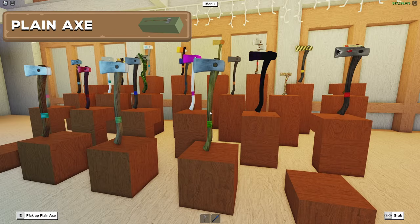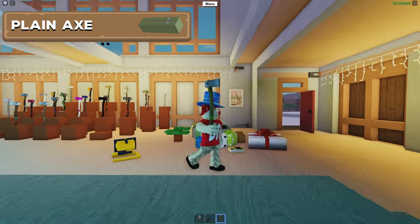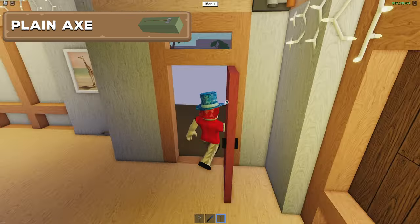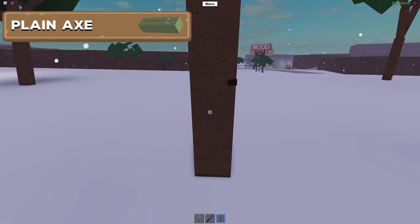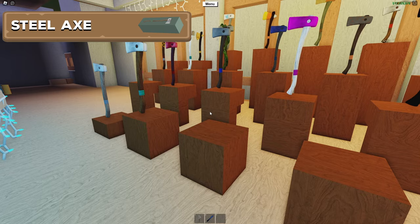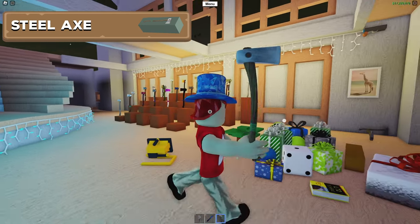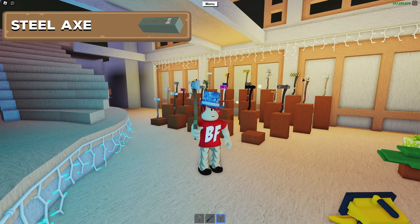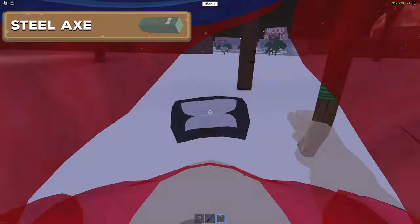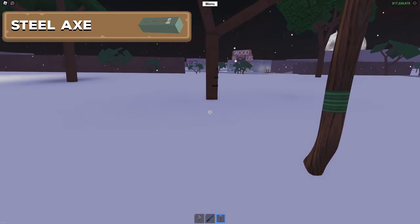Next up is the Plain Axe, which you can also buy from Wood R Us for $90. It's not that great of an axe — it's a good starter axe, but we can do two chops on the oak tree just to remind you of how terrible it actually is. Next up is the Steel Axe, which you can also buy from Wood R Us for $190. It's a slight upgrade to the Plain Axe but still not that great, as you can see from two test chops on the oak tree.